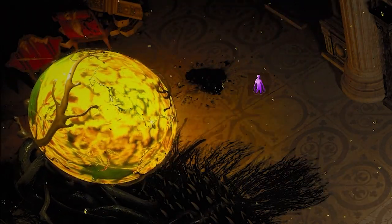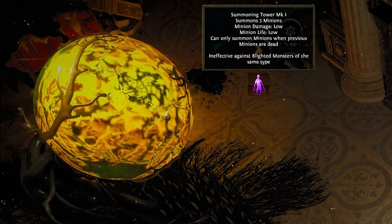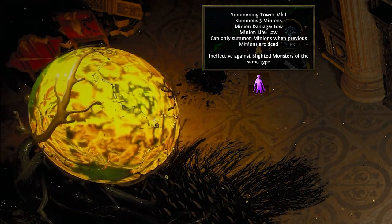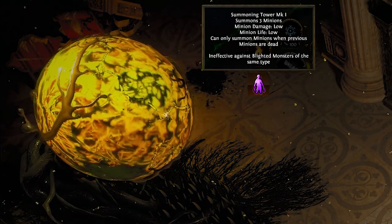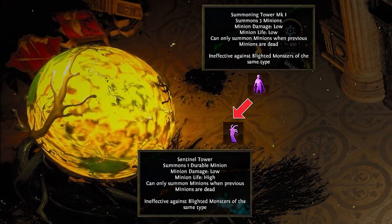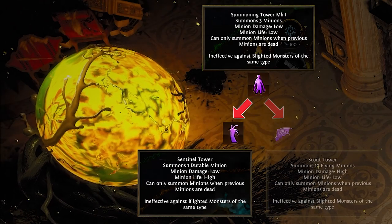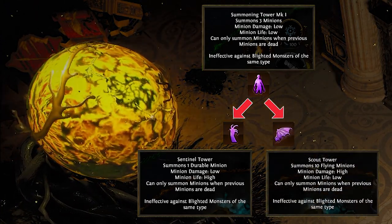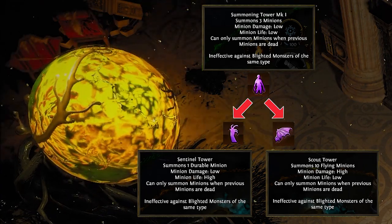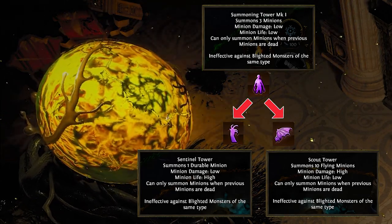Finally, the summoning tower. A lot of people like this tower, but the more I look into it the more it disappoints me. It summons minions nearby to stop enemies by blocking them and doing minor damage. At rank 4 it upgrades into either the sentinel tower, which summons one large durable minion and is slightly better, or the scout tower, which summons 10 untargetable flying minions that seek out enemies in a large radius. My suggestion: completely ignore these towers except for maybe a single scout tower directly near your pump to seek out incoming leaks.